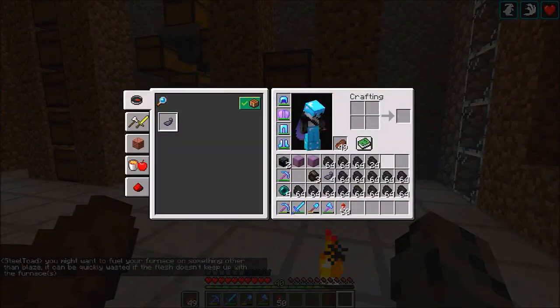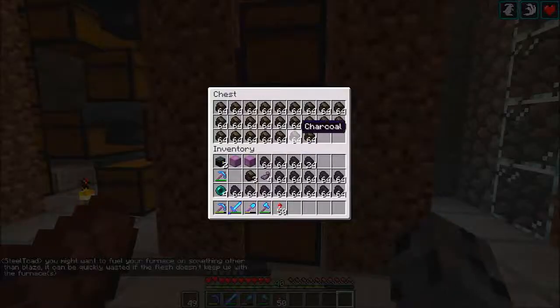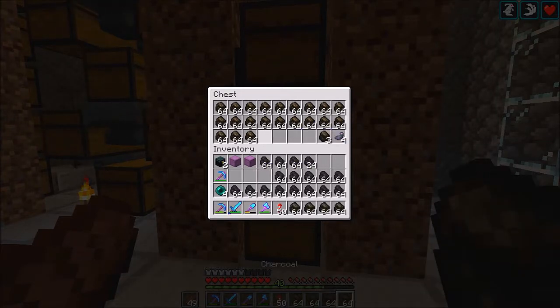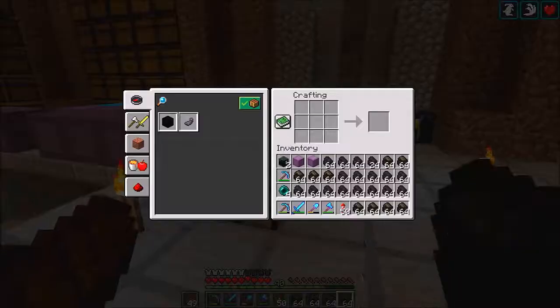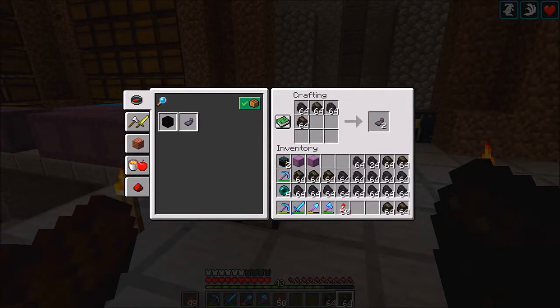Something else I ended up smelting was some charcoal. I didn't know if I told you guys on the last episode, but if we combine charcoal and coal we're gonna end up getting ink sacs. So let's try that out right now — it takes two coal and two charcoal to make two ink sacs, so it's a two-to-two ratio.